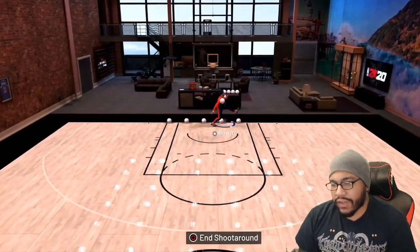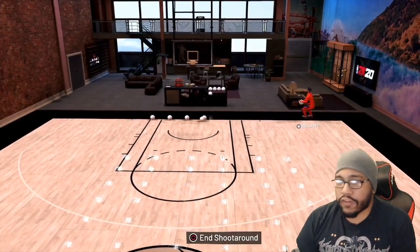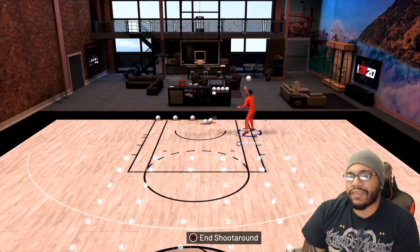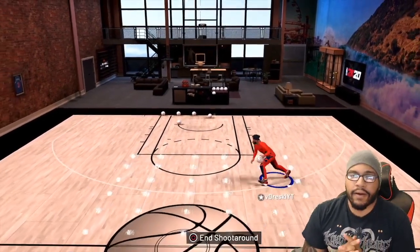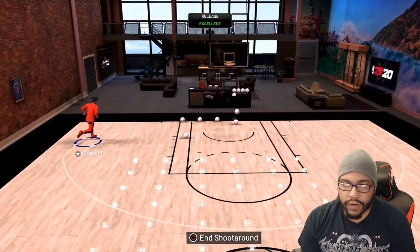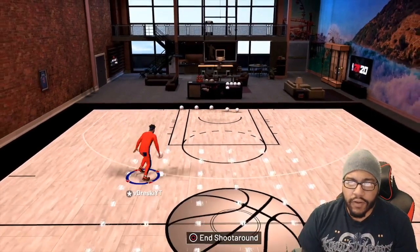What I would recommend running is difficult shots on bronze, because that gives you the little small shot percentage boost and a plus one you don't necessarily care about, but it's there. I'll put corner specialist up — I think corner specialist on silver is good enough, but you can go higher.